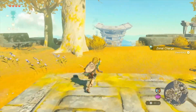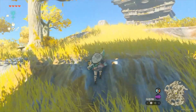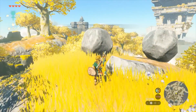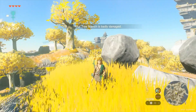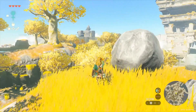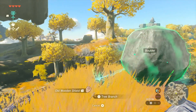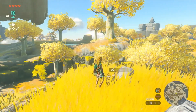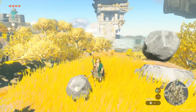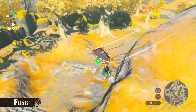We've now explored more of this Sky Island. As expected, fighting with just a branch won't get us very far, and this branch is almost broken. So here's another one of Link's new abilities. If we use this branch and the rock over here and do this — look, we can stick them together. We created a makeshift hammer. This is called Fuse. You can stick objects together to create new weapons with various effects.